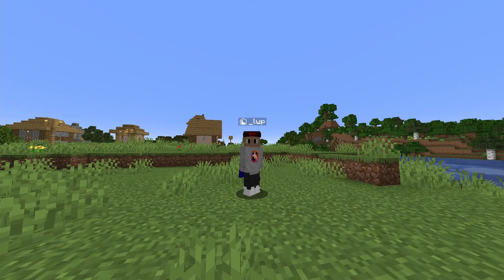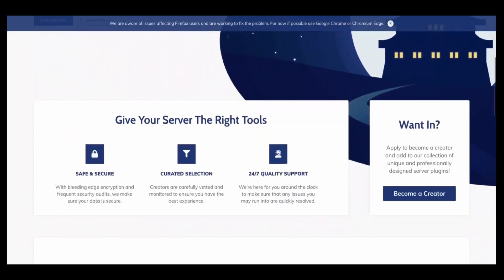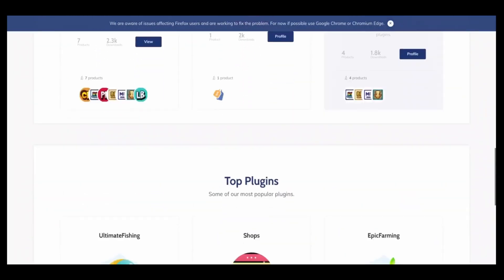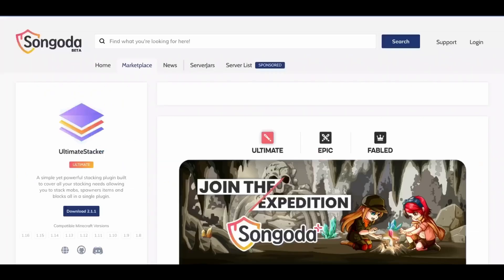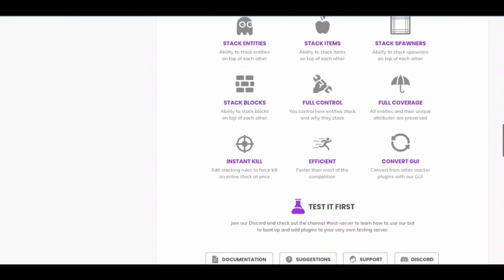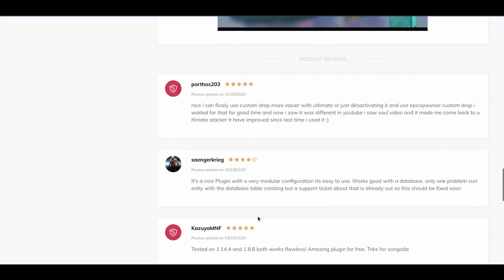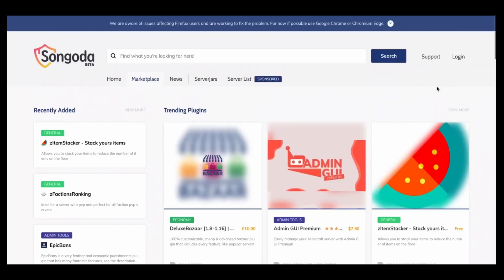All right, with that out of the way, let's get right into the video. This video is sponsored by Singata. Singata is the one-stop shop intended to make finding the ideal plugins for your Minecraft server simple. They uphold reasonable and just business practices by acknowledging client and creator feedback and are continually improving their platform. Make sure you guys check them out with the links below to find unique plugins for your Minecraft server.